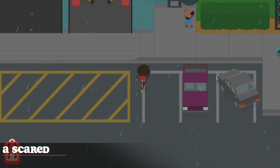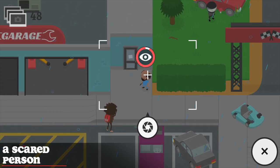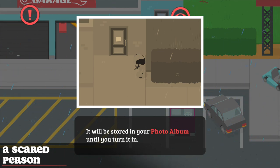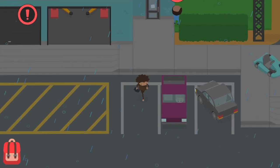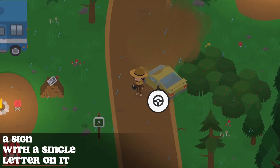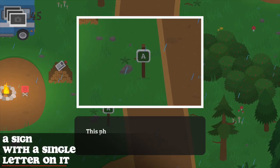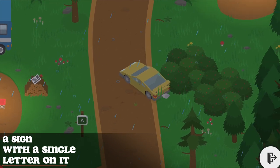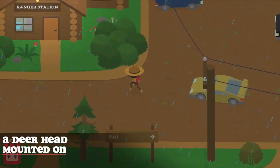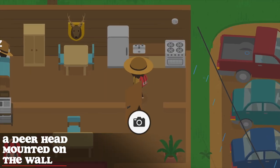To take a photo of a scared person, simply scare somebody and take a photo of them. For a sign with a single letter on it, go to the RV park or the campground and take a photo of one of the letters — in this case, letter A. To find a deer head mounted on the wall, go to the ranger's cabin — you will find it next to his bed.